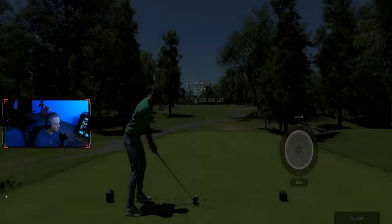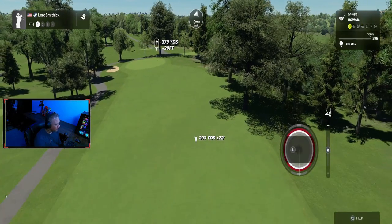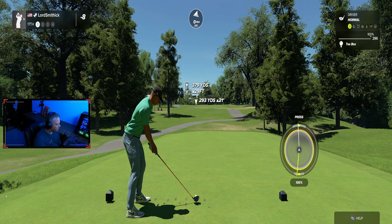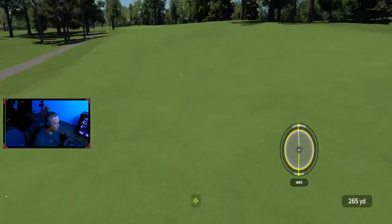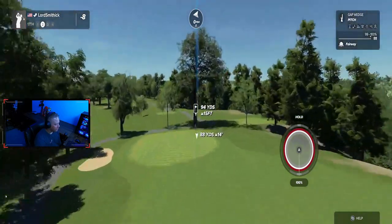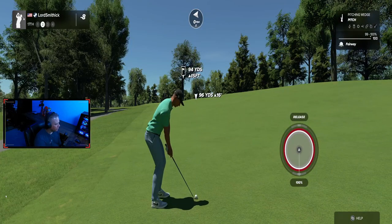Next hole, 17 — usually less than driver. I don't hit driver here because you get into a weird stance with how much the fairway is tilted. So we'll just hit a cut into this fairway and hope it stays. Nice easy fade on this one. Good shot — you have kind of a weird stance hitting into an elevated green, it's just not a fun time.